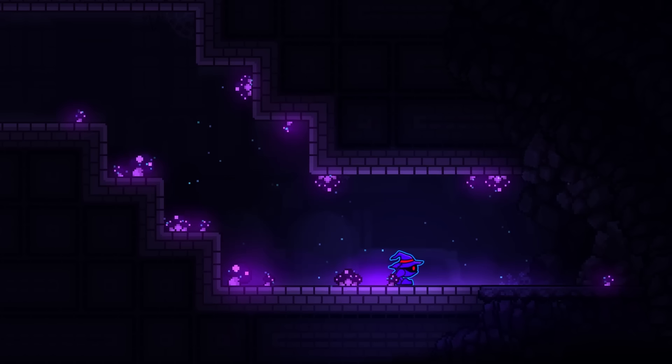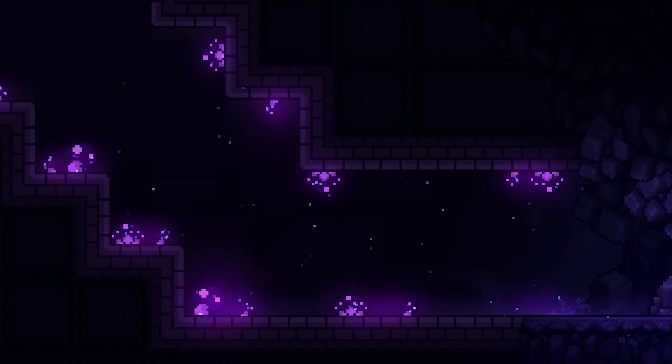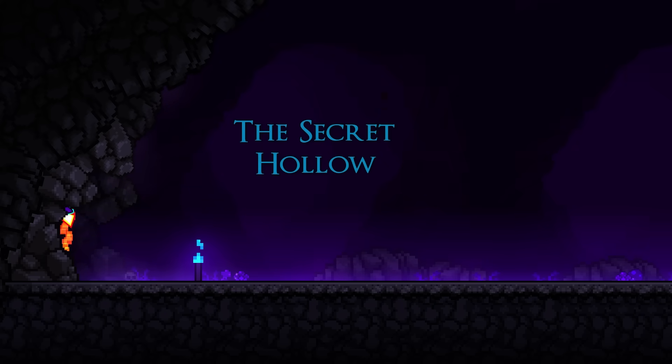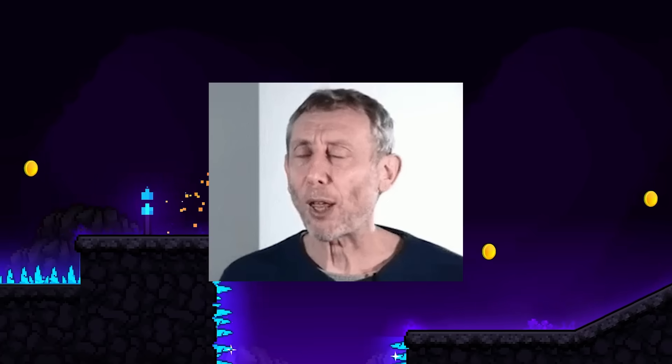Look at this — there's like a cave on the right, and it kinda goes to purple. So much thought has been put into these levels. They seem kind of random at first, but when you focus on the transitions, you can see that you enter out of a cave into a purple level. That's honestly an awesome detail.